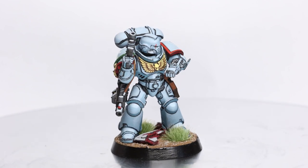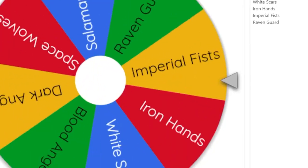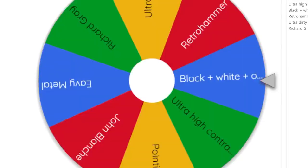But with that, the second model of this painting challenge is complete, and now I've just got to find out what I'll be painting next month. Next month, I am going to be painting... Blood Angels. Never painted Blood Angels before, so this could work with a lot of different styles. Let's see which one I get. That's going to look sick, actually.